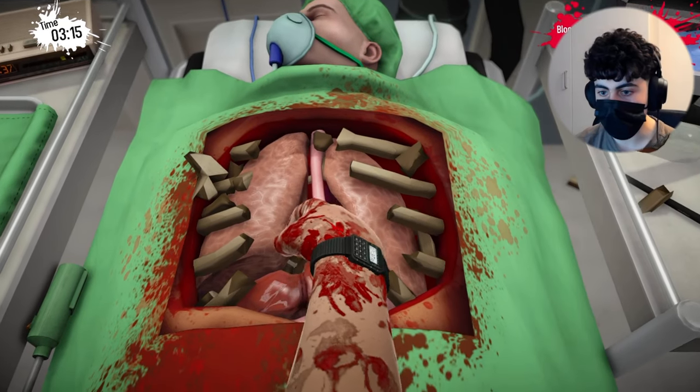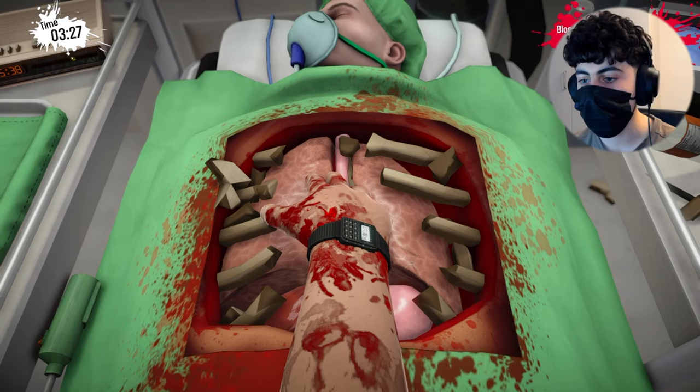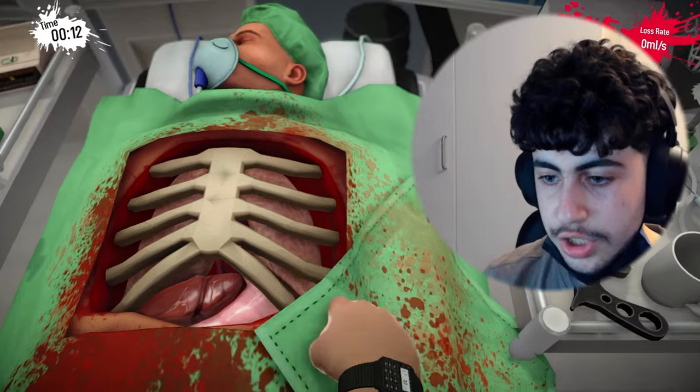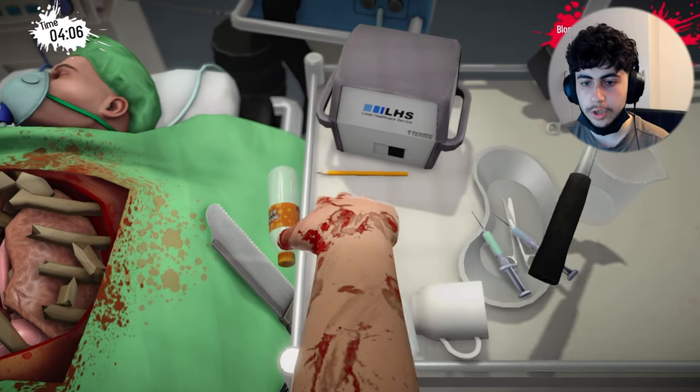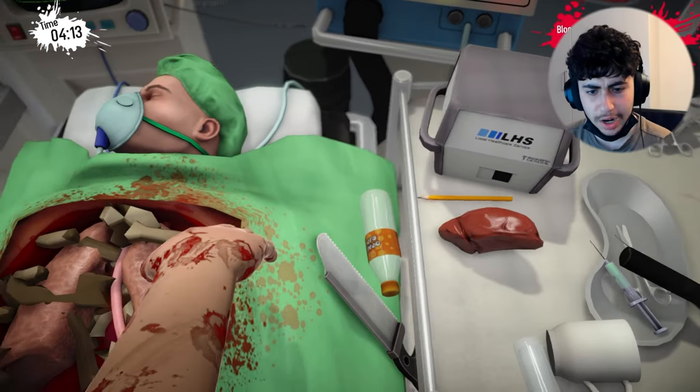It's in there! All right, I just have to take the heart out. Oh no, he's losing blood. I don't know how to take the heart out — we lost again. I need some instructions, I can't do this. All right, we opened him up. Now we just take this — oh, I just took his liver out.